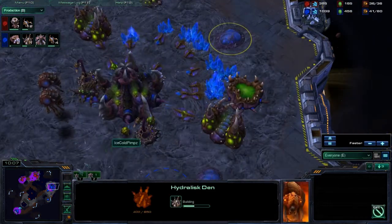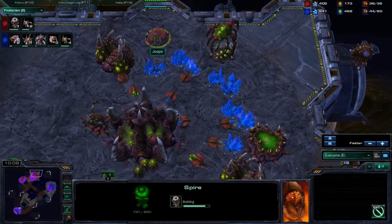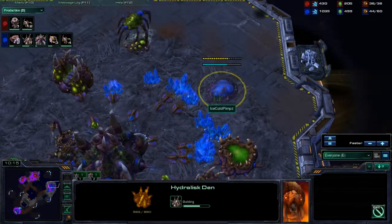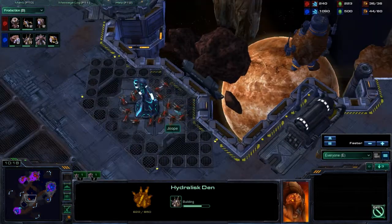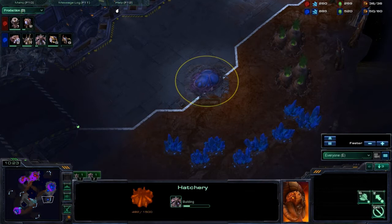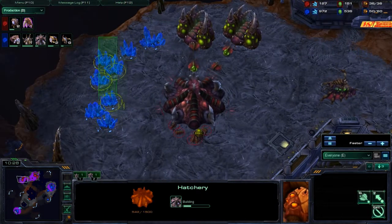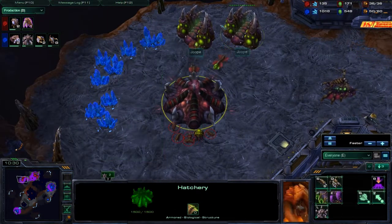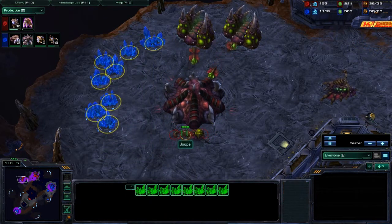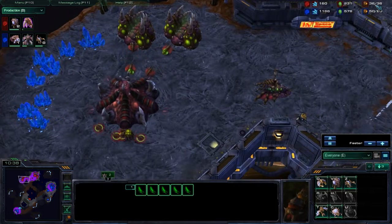I'm getting more Zerglings and a Hydralisk Den, just because I saw the Spire. The quickest building to build — I think it's the Hydralisk Den — it builds pretty fast, and that will counter any Mutalisks. I have a third hatchery coming down here. Meanwhile he's still not saturating his expansion — he just transferred all his drones to gas. He was not focusing on the expansion at all, and you can see he has tons of larvae just doing nothing. He's supply blocked.